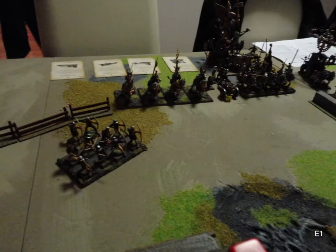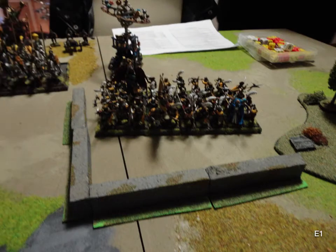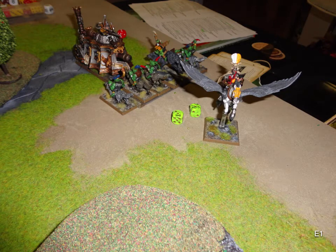Not much movement on this flank — the Archers just move up to get in the way at some point. He marches the Halberds up, trying to get behind the wall with the Hurricanum following. The pictures are blurry and dark, but we get the flash sorted out. The Peg Captain just flies over the back of his own lines, starting to get around behind me.